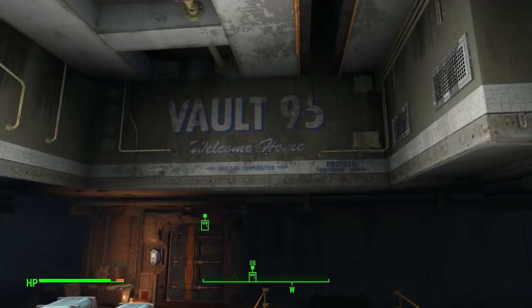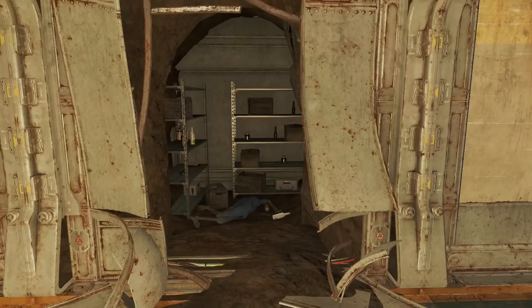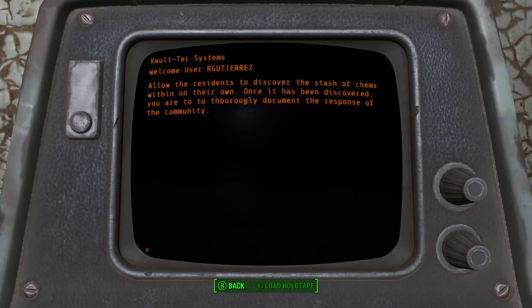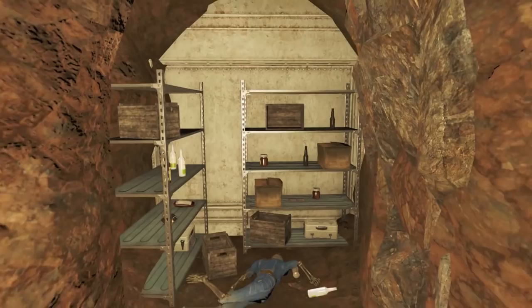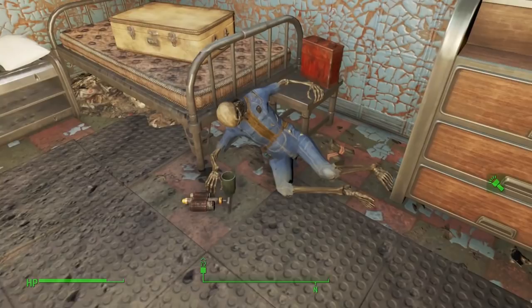One of the residents was actually a Vault-Tec sleeper agent who, after five years had passed, would open up a secret storeroom fully stocked with chems for the other residents to discover. He was then to document his findings, although the fact that there's only one entry in his diary and everyone is dead in a big pile of drugs shows you how that one turned out.